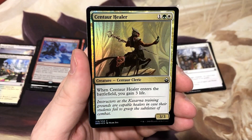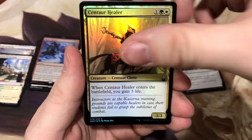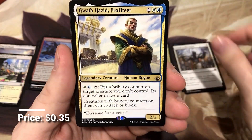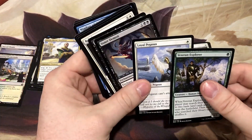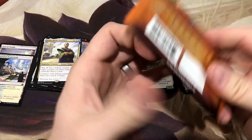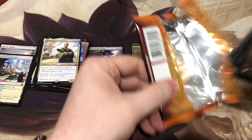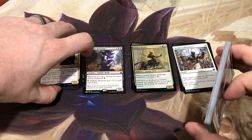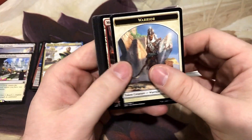We got a foil Centaur Healer, and our rare is Gwafa Hazid, Profiteer. If we can snag another foil rare, maybe one of the dual lands — those things are worth quite a bit of money.